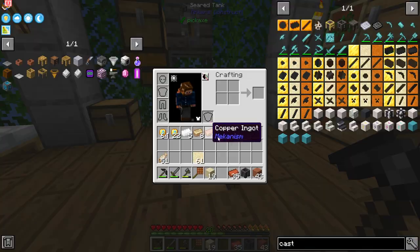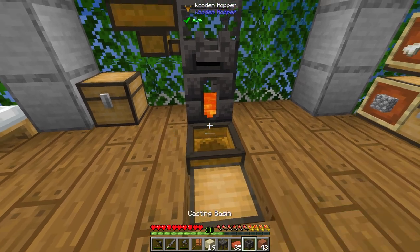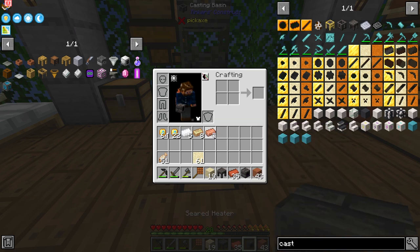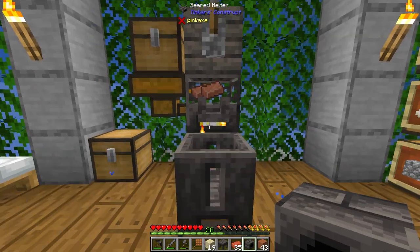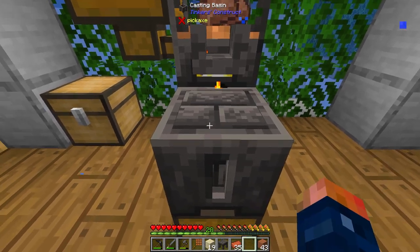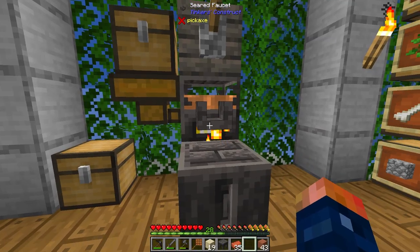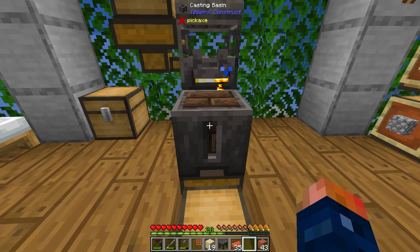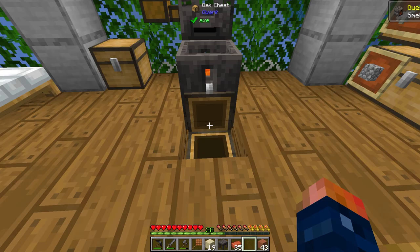Now that I have all the ingots out, I think it's about time for an upgrade. We're going to be upgrading this bad boy. What we need is a casting basin, we're going to need this seared heater, and we're going to need four copper. Four copper is going to go in this bad boy, that's going to get smelted up, and then we just place the seared heater inside here. This is how you make a smeltery controller in the new Tinker's Construct. It kind of fits — the copper border around the front of the smeltery really makes sense.